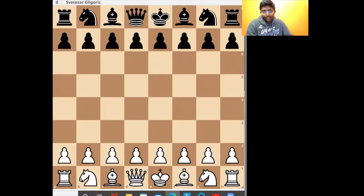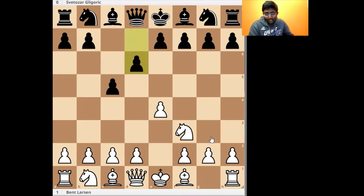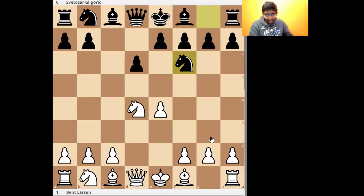Here Larsen had white and he was playing against Gligoric. He opened the game with Nf3 and Gligoric responded with c5. A typical move of this opening would be to play g3, but instead Larsen plays e4, going for some more dynamic stuff. So d6, d4, open Sicilian, d4, Nd4, Nf6, Nc3, c6.